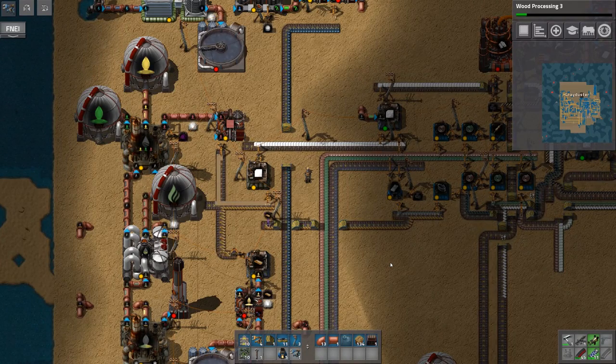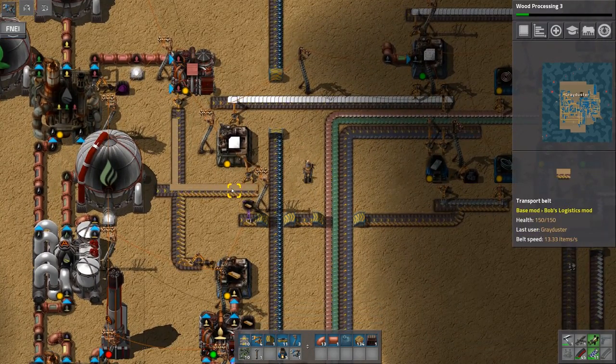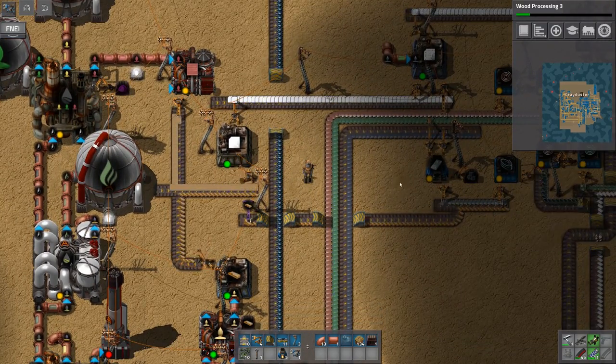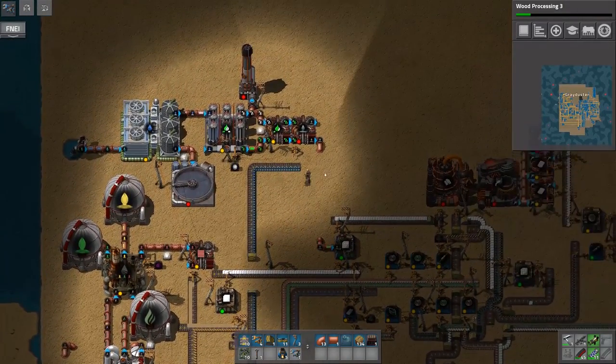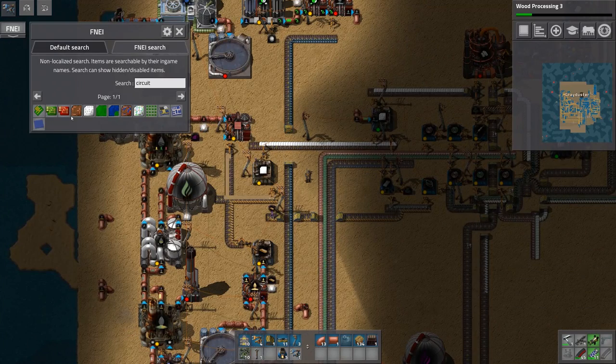Welcome back to Factorio C Block and it's time to continue with our circuit factory. We get a little bit of an improvement, or at least we will shortly. Remember last episode when I said we needed to get an algae farm running again? Well, not quite — what we can actually do is a bit different.